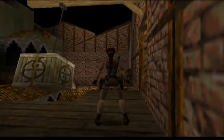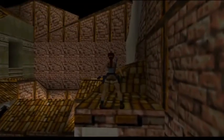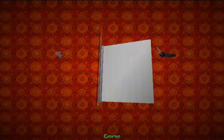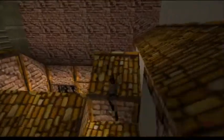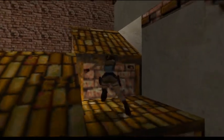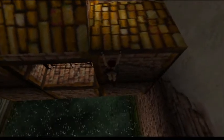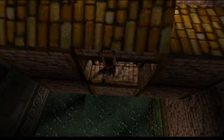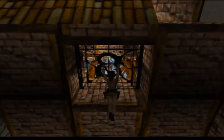Alright, so now we want to go over here. I'm going to save my game again because I do not want to have to go back through that. So we're going to jump to this platform here. We're going to hang from the edge, shimmy to the right. If she climbs up onto this platform she's going to slide off. So there's a ledge down below me — what we want to do is drop, hold action, and we'll grab the next ledge.